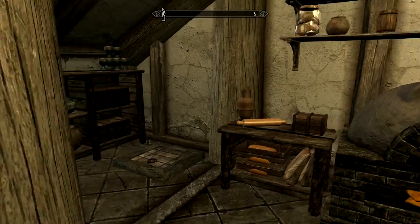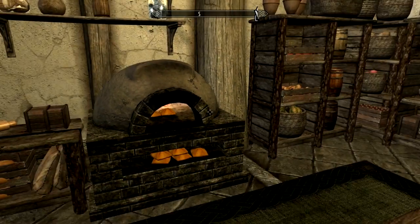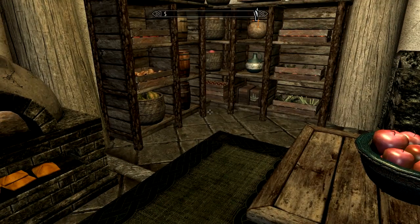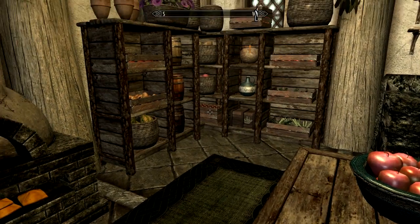Moving through, you come to the kitchen — once again, more clutter. You've got jars of things, pastries baking in the oven. It doesn't say what they are, but they are pastries nonetheless. Probably Cornish pasties — I love Cornish pasties. I want a Ginsters Cornish pasty! Anyway, you've got more bits and bobs in here.